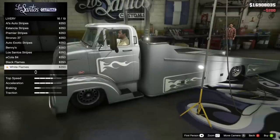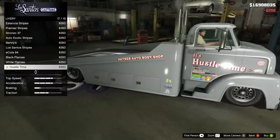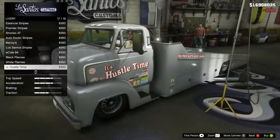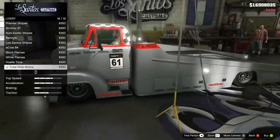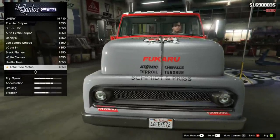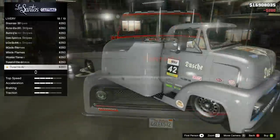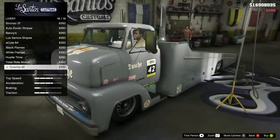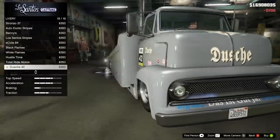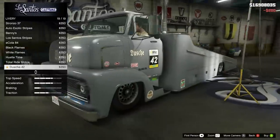Hustle Time has a ton of sponsorships on the door sill and the ramp truck part, though I'm not sure what the reference is. Total Ride Motors has a checkerboard theme with a red pattern — very interesting with lots of colors and sponsorships. The final livery is Douche 42, featuring the Douche Beer logo with random sponsorships and their slogan on the bottom of the bumper. Pretty cool that there are actually 19 liveries in total for this vehicle.